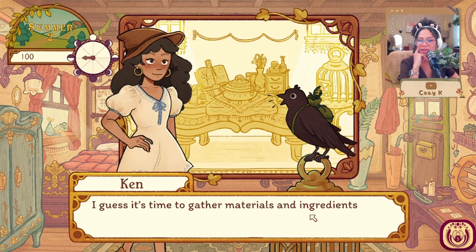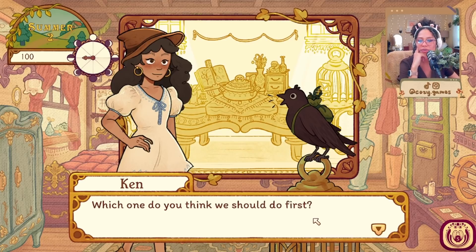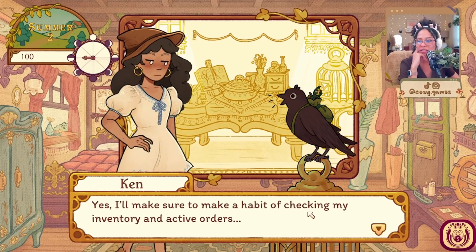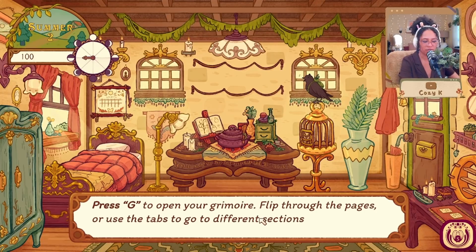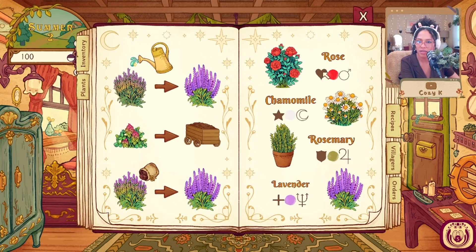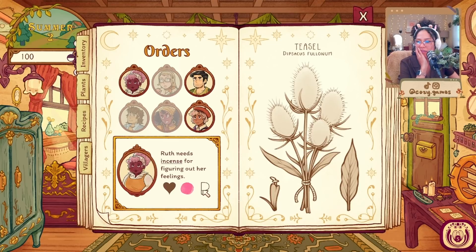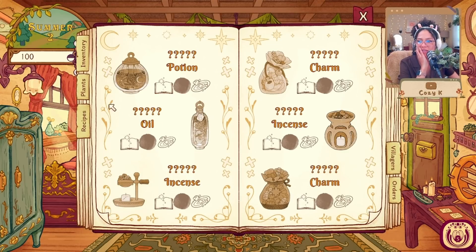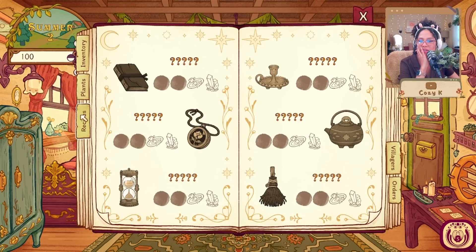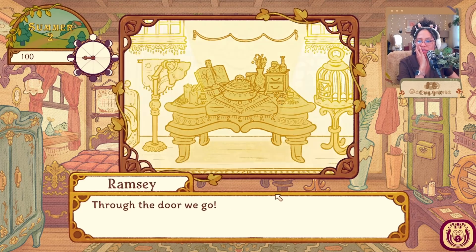None of these seem too complicated. It's time to gather materials and ingredients — we can go to the general store to purchase bottles and stuff, or gather ingredients from the garden. I should open my grimoire first. Press G to open your grimoire, flip through the pages or use the tabs. Here are the color associations: rose has a lot. We have orders, recipes, different plants, and our inventory. Now we go to the garden.